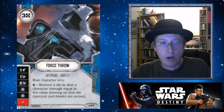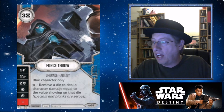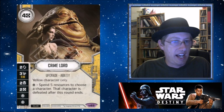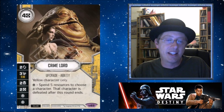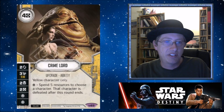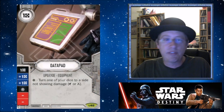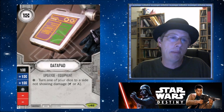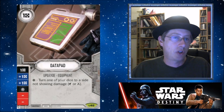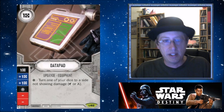The Data Pad becomes this incredibly useful, flexible tool that allows you to trigger anything you want — your imagination is the limit. You've got a Crime Lord that rolled a two-shield side, which isn't bad. But your opponent has to sit there thinking, 'I can't let him get more resources' — and then you just go Data Pad special and one of them is dead. I have come to love the Data Pad more and more every time I play with it, much like the Sith Holocron. The Data Pad is awesome. Try it in your decks — especially the more specials you have, the better it gets. See you next time on Tiny Grimes Games.